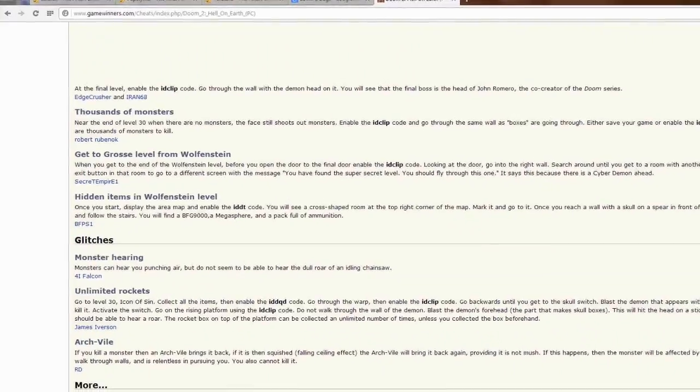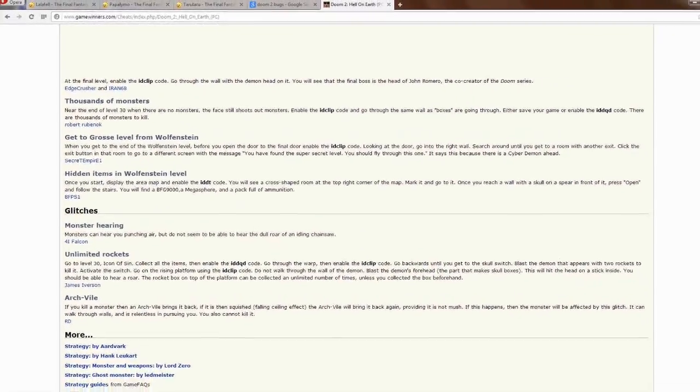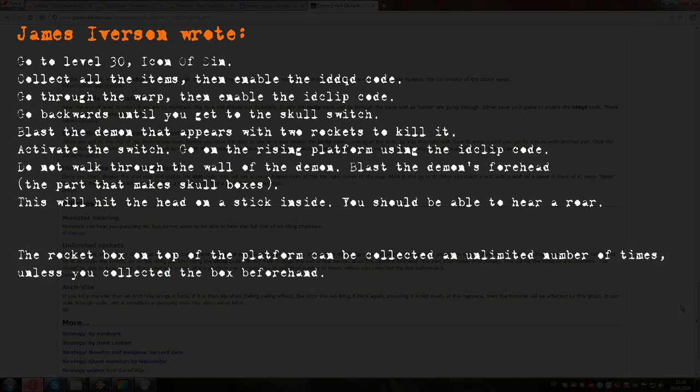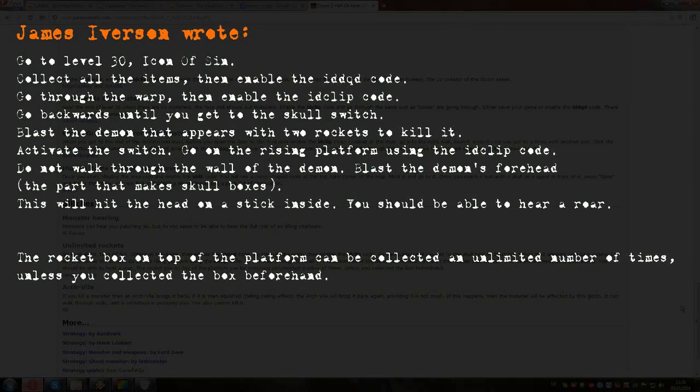According to this guy and his report we need to do the following steps. First, we need to pick up all the stuff in the first room. Then go IDDQD and walk through the teleport. Then we need to use the noclip cheat to reach the skull switch, which is not necessary at all, and flip it.